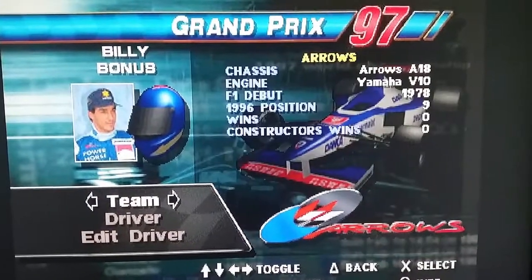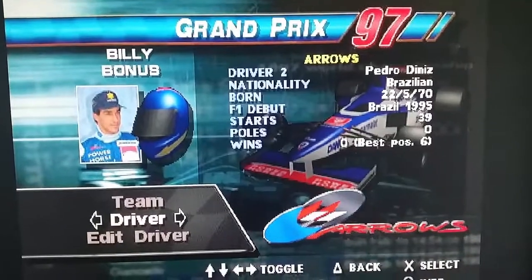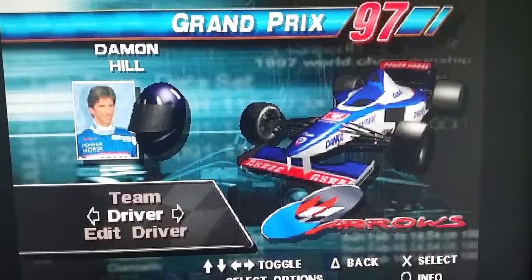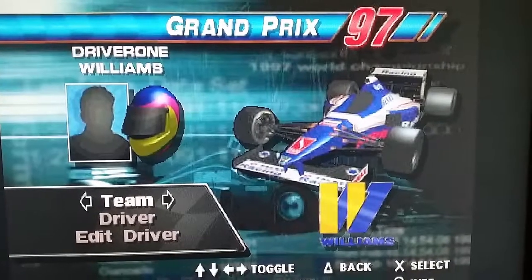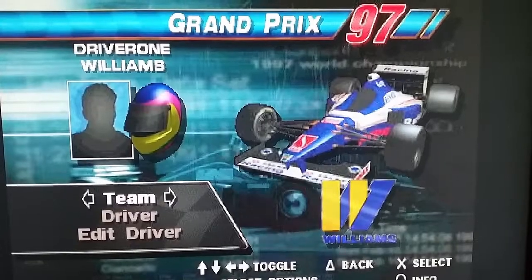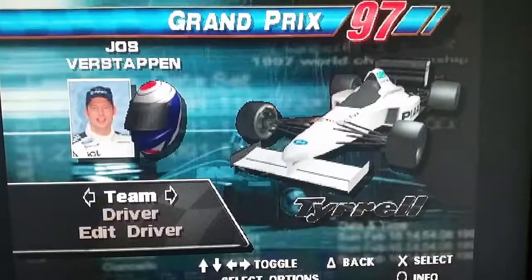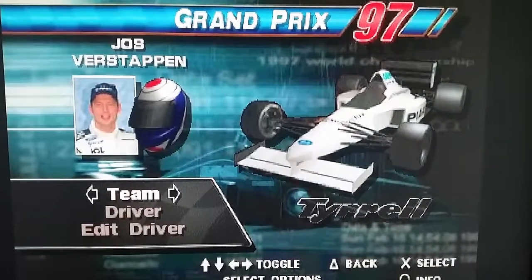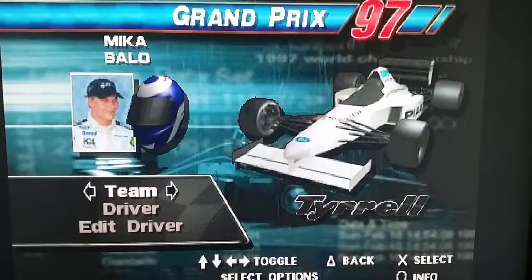'Billy Bonus' is the code I put in to unlock those extra tracks. Pedro Diniz — never heard of him — with Damon Hill in the Arrows. Häkkinen and Coulthard, of course, in the McLaren. That is Jacques Villeneuve, but he didn't give permission for his name to appear in the game, so they had to call him Driver 1 — Williams. And Heinz-Harald Frentzen, and Jos Verstappen, whose son Max did a decent job yesterday in the Melbourne race, of course. And Salo with him.